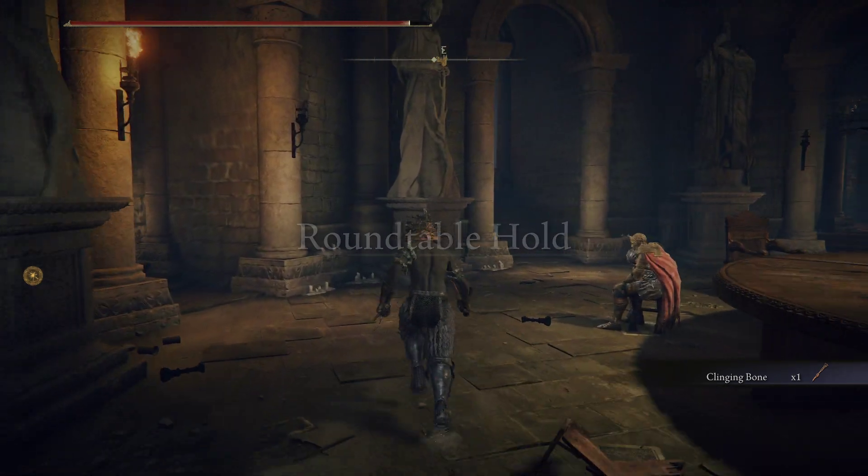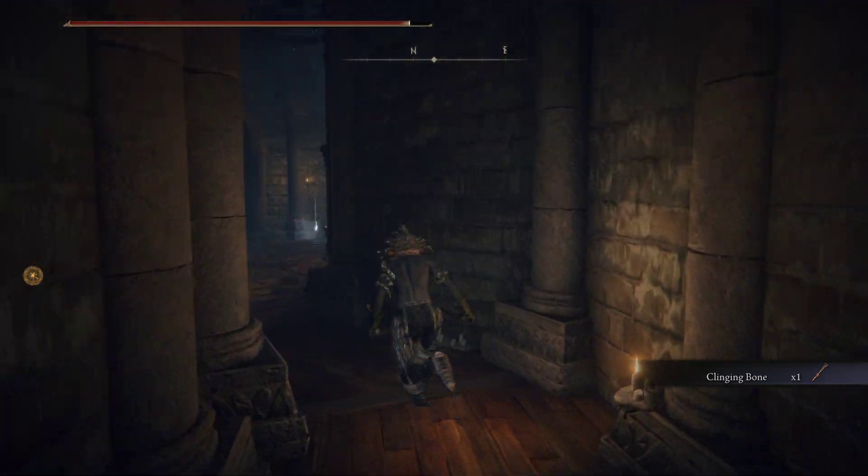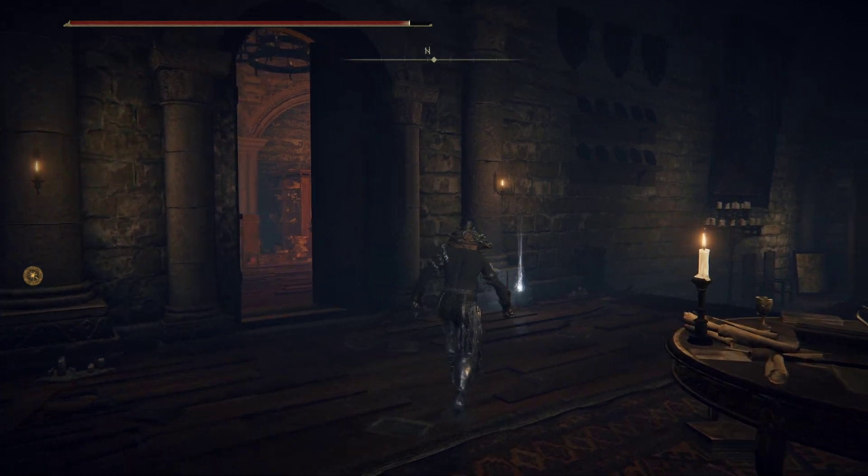And if you want his armor set, you'll just head back towards the top of the deck, use the left side, and it will be sitting right here.